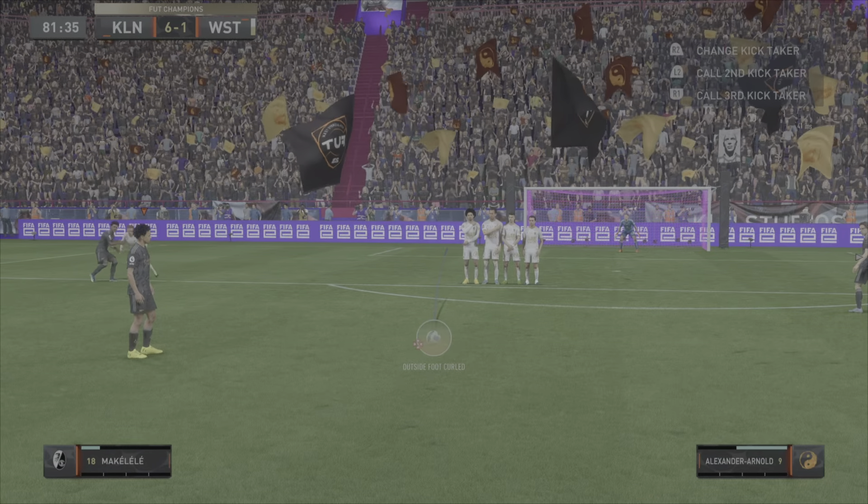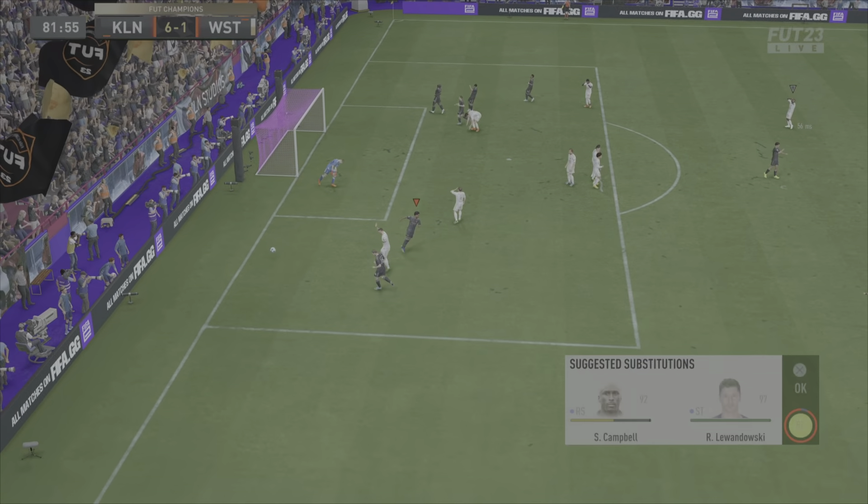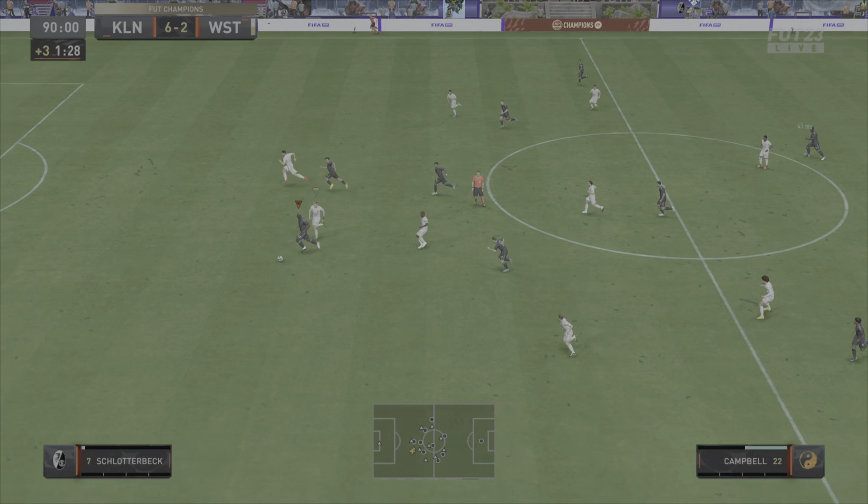Speaking of curling stuff magically — from the free kick, can we go for the outside foot shot and find the back of the net? It is Alexander Arnold and he ends up hitting the post. Very unlucky.